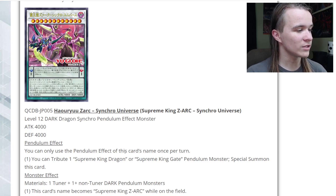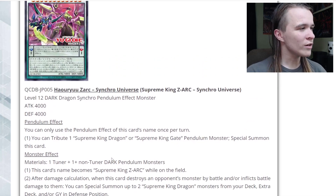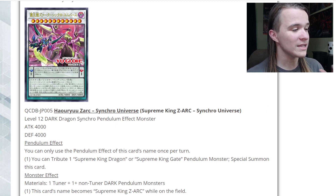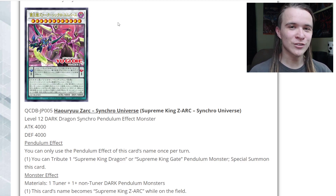It might actually still see play in some Pendulum Magician lists because it does work with some of the other Supreme King Zark cards, and Zark stuff is actually seeing a lot of play now. Pendulum players, let me know down in the comments — are you going to play this card? That's going to do it for this video. I'm going to have a separate video covering the next card, which is a new Code Talker-based card, so be sure to check that one out. If you liked this, please leave a like and subscribe to the channel.